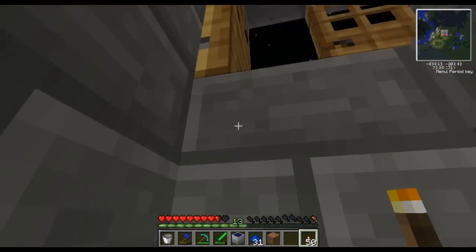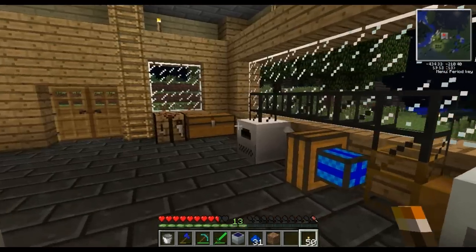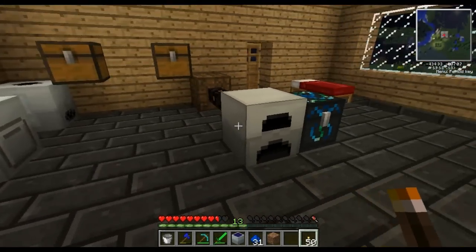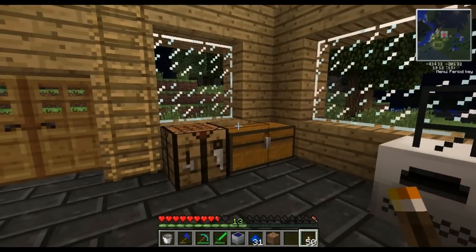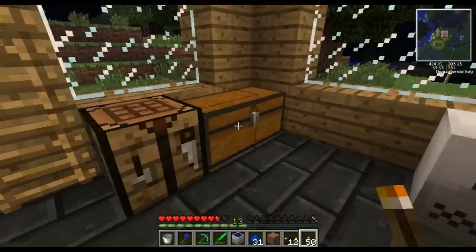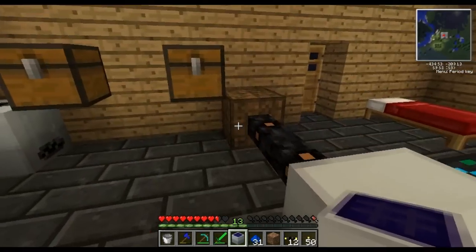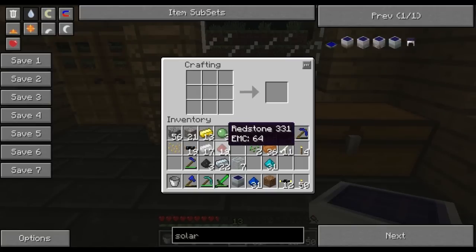Oh, go back up there and shut that door. Were you born in a barn? No, I was born in a hospital with automatic doors. We want to make some insulated gold cable — not copper, god damn it. And that'll bring the energy from our solar panel down. We should probably make another bat box.